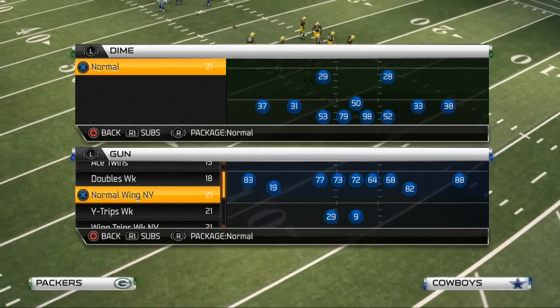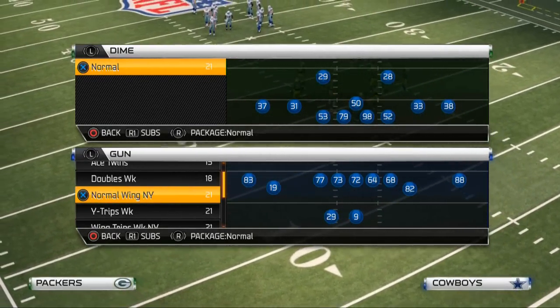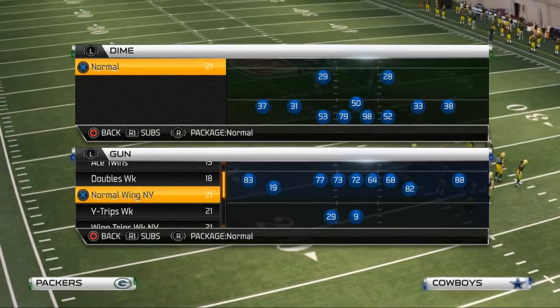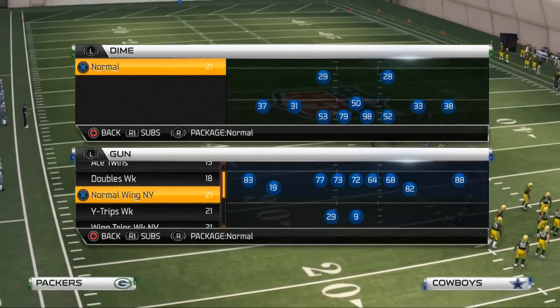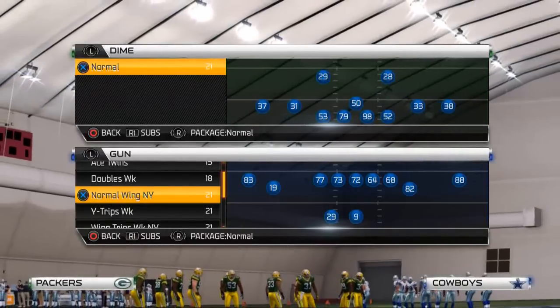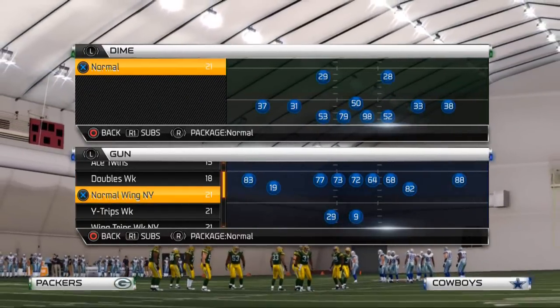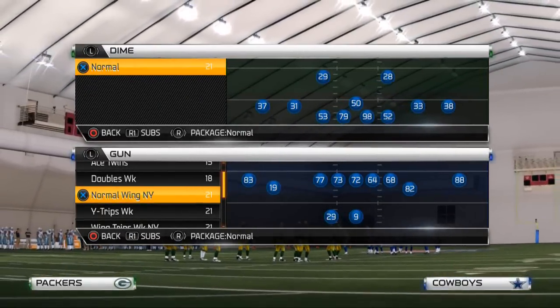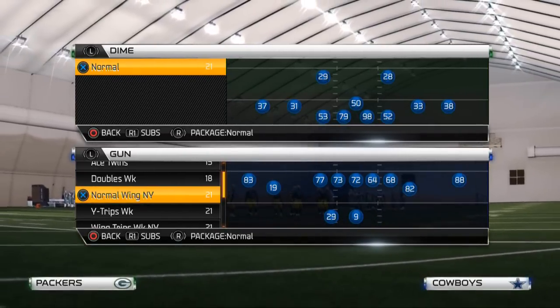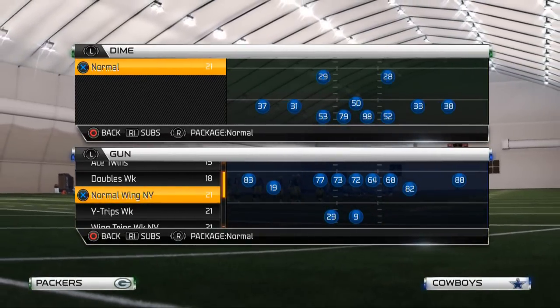With Arizona, their plays are all good in certain situations. The zona shallow is good for beating man, the zona post is good for beating man, the curl flats is good for beating zone, the halfback will is good for beating the blitz — but none of them really combine to just be an all-out great play the way that slot trail does.